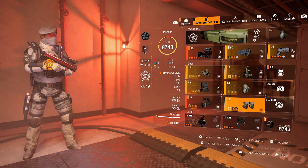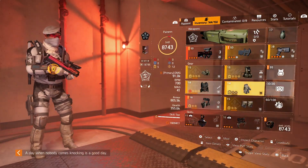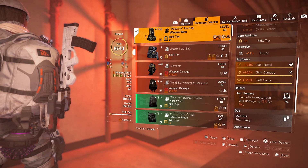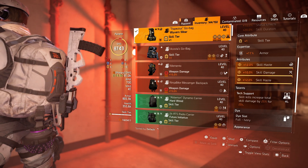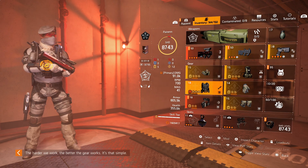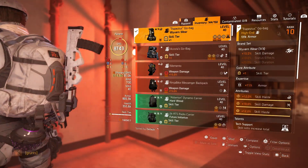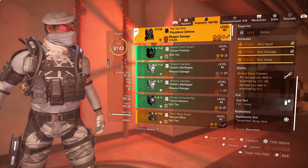I've got the Empress Knee Pads, Empress Gloves — everything is rolled with skill haste and skill damage. And then a Wyvern Backpack for the extra 10% skill damage. The Wyvern Backpack has Tech Support on it: skill kills increase total skill damage by 25% for 20 seconds. So when you've got a full stack on your Capacitor, a full 30% from your Waveform, and then a kill, you've got another 25% — plus it's all being 30% amplified by Perfect Glass Cannon.